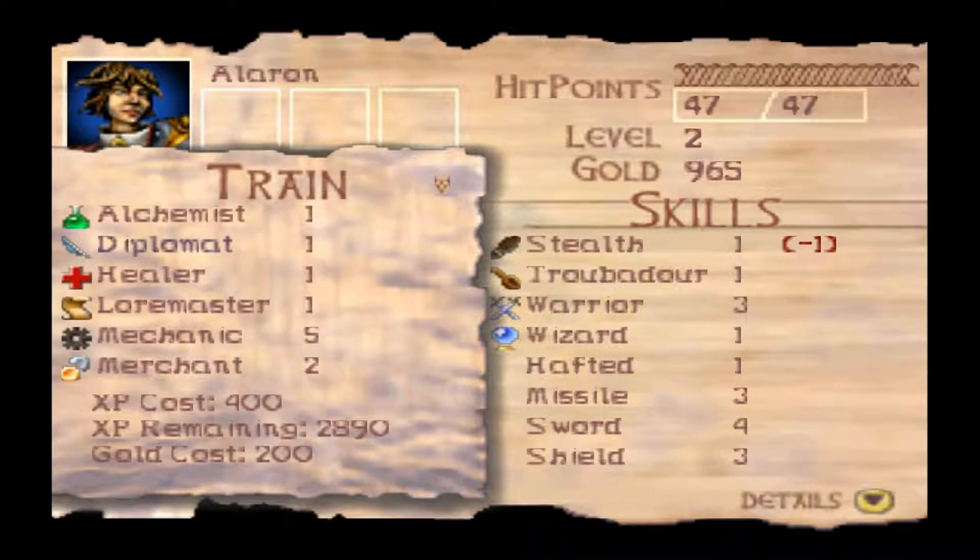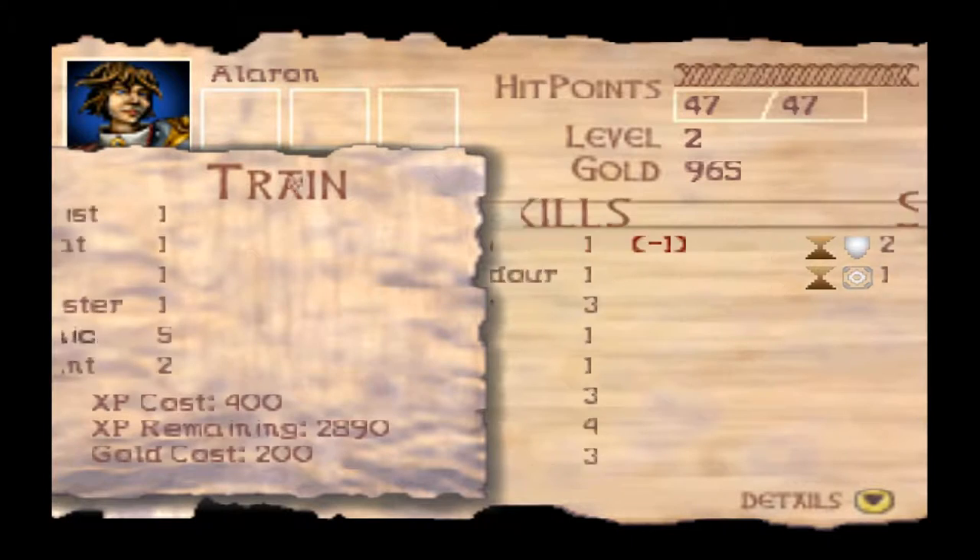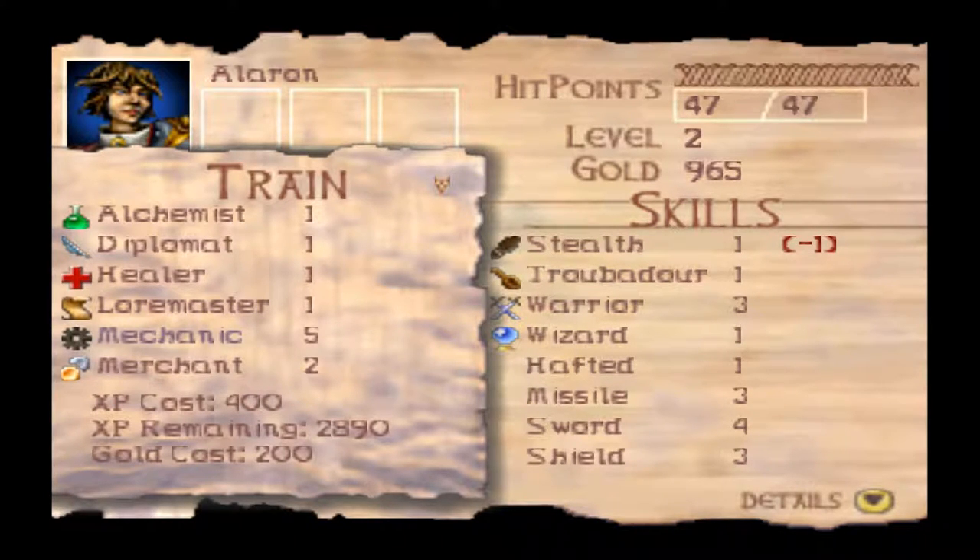Loremaster is very similar to Diplomat, except it deals with how well we can glean knowledge from books, scrolls, and libraries. The higher it is, the more the book will divulge — if I have Loremaster 1, we might only see the first entry, but if we have Loremaster 5, we might see three or more entries. Mechanic is the skill that allows us to both disarm traps on chests as well as craft hides — those beast hides we've been getting — into armor and other types of hide. There's chitin, hellhound hides, and various other things that all craft different armor.